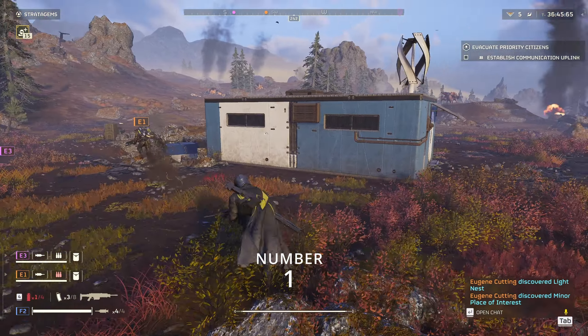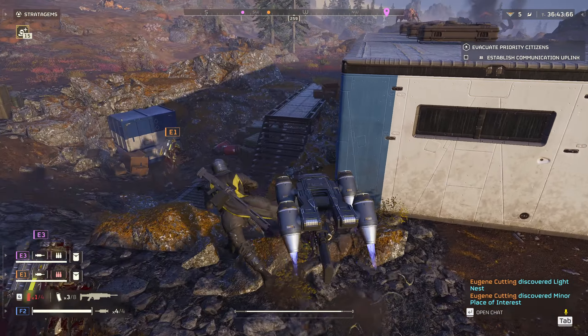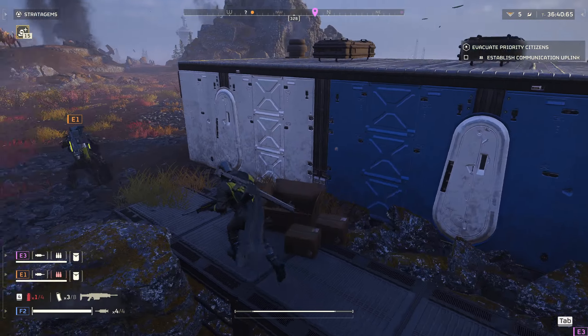Number 1. If you find a cargo container buried in the ground, you can blow the doors open for loot and special weapons inside.